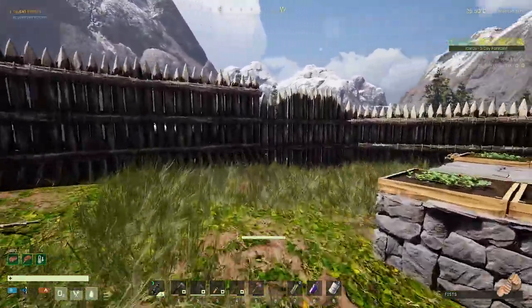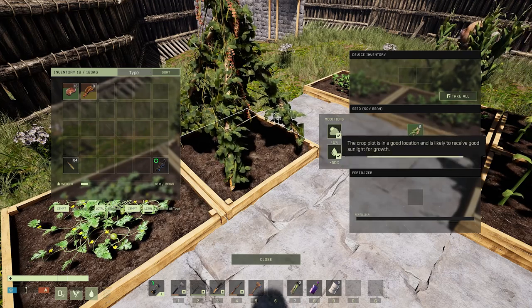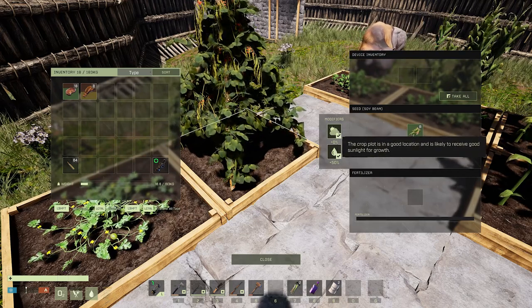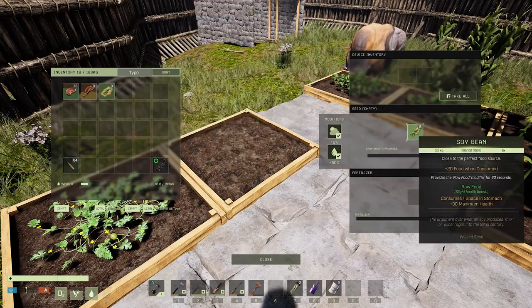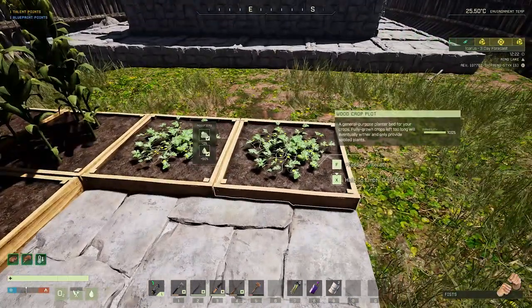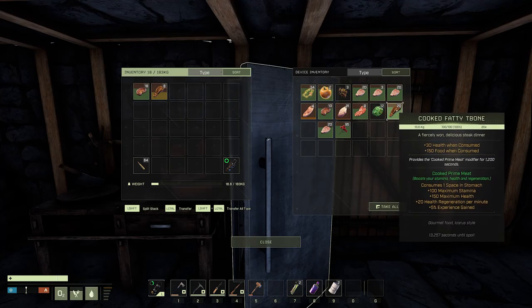We're gonna head back out here to get some more sulfur, maybe kill some animals for the bones, and see if we can finish this thing up. However, before we do that — the patch notes said they fixed the modifiers on the crop plots, and it looks like they did. We no longer have a negative, it's just a flat zero. But once I enclose this in a greenhouse this should turn into a positive modifier. The soybeans look good, the fridge has been running without any problems, though we're still losing some stuff every so often, which is one of the reasons I'm cooking some of this meat up so it'll stay unspoiled essentially forever.